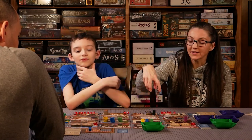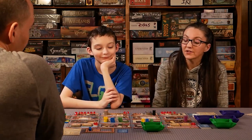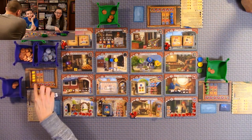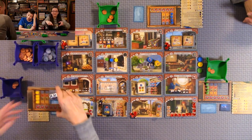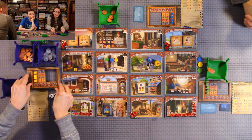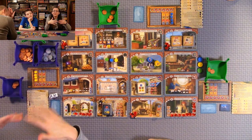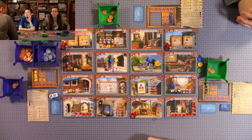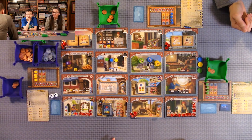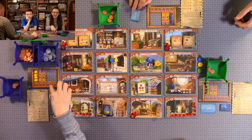This is the game board. Each of these tiles are locations, and for each location you can do a different action. Your main goal of the game is to collect gems — you have your wheelbarrow here with your goods and a placeholder for your gems. In a three-player game, the first player to five gems ends the game, but you continue playing that round until the end so everyone has the same number of turns. At the end of the game, whoever has five gems is the winner.